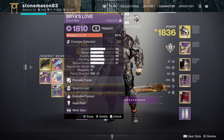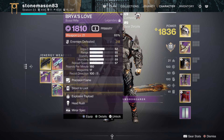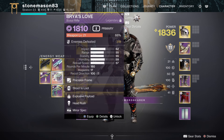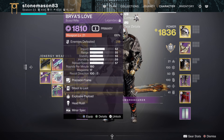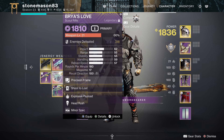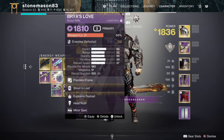I've got Brya's Love here, though you could bring Doom of Chelchis — it's a better scout rifle with much better damage perks and generally my preference for leaning into ad clear. The reason I have a scout is because we're getting unstoppable scout rifles next season. The other reason is Shoot to Loot: I recommend bringing at least one Shoot to Loot weapon with every loadout so you can pick up armor charge, orbs of power, and ammo at long range. Explosive Payload synergizes with Shoot to Loot for a wider pickup radius.